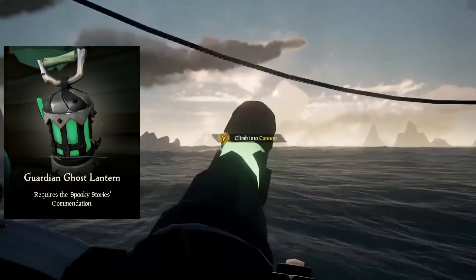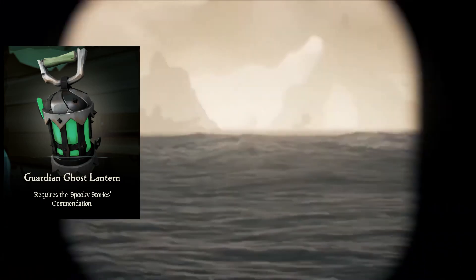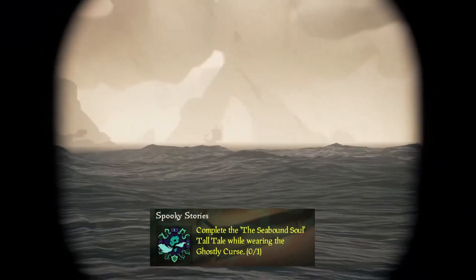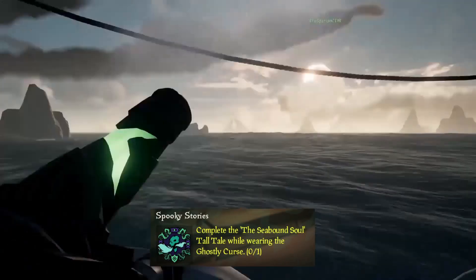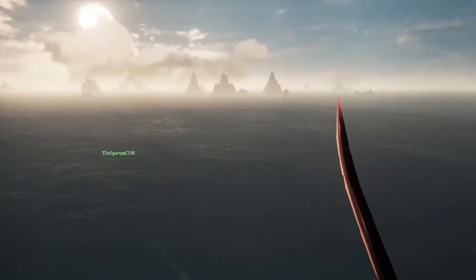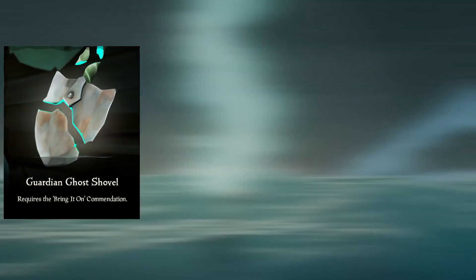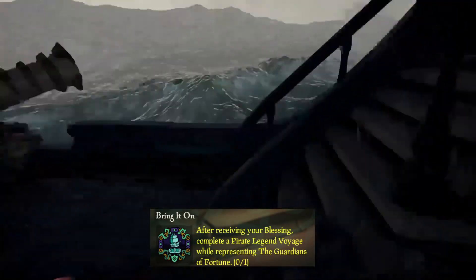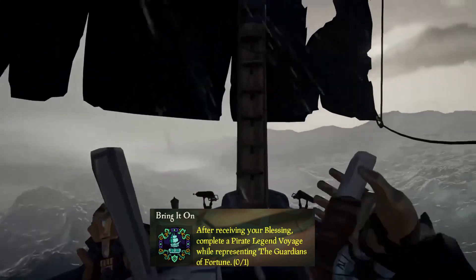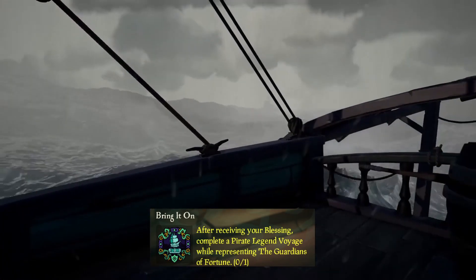Next we have the Guardian Ghost Lantern, which requires the Spooky Stories Commendation — completing the Seabound Soul Tall Tale while wearing the Ghostly Curse. This one is very easy and won't take too long. Following that we have the Guardian Ghost Gravel, which requires the Bring It On Commendation — completing a Pirate Legend Voyage while representing the Guardians of Fortune after receiving the blessing.